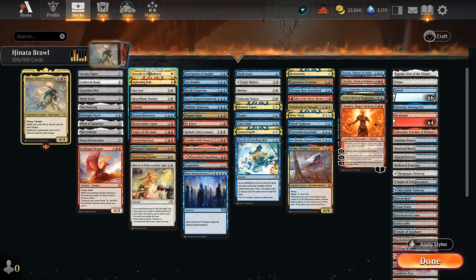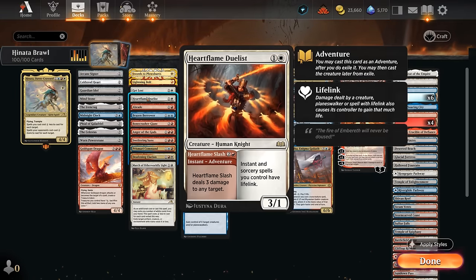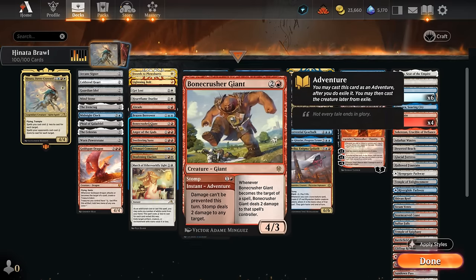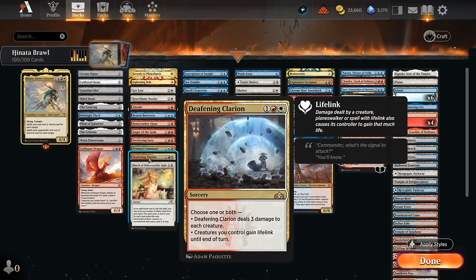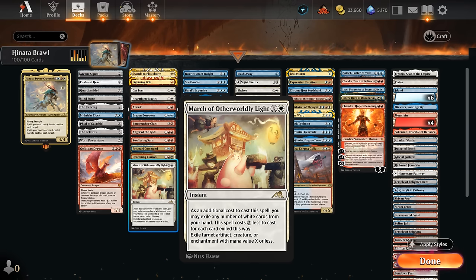In the removal section: at one mana there's Swords to Plowshares and Lightning Bolt. Get Lost is also quite versatile. Heartflame Duelist can deal three damage with the adventure and then becomes a 2/1, giving our spells lifelink to gain a lot of life back when casting huge burn spells. Abrade can deal with artifacts or creatures. We've got Brazen Borrower as a bounce spell and then a creature. Bonecrusher deals two and then becomes a 4/3. Sweepers include Anger of the Gods, Sweltering Suns, and Deafening Clarion, which can also give Hinata lifelink. Prismari Command is a versatile answer to artifacts and creatures, and March of Otherworldly Light is another versatile answer that can get a nice discount from Hinata.